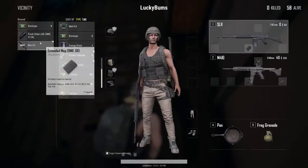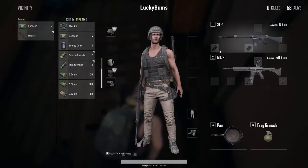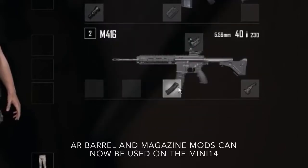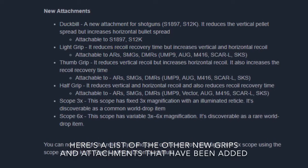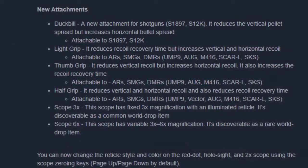I noticed this in the new patch as well — I don't know if it was in the patch notes — but you can now use AR attachments, barrel mods and magazine mods on DMRs and snipers such as the Mini 14. That's really cool because it's very difficult to find those mags. You only find them end game by killing other players, so I thought it was really cool that they changed that.